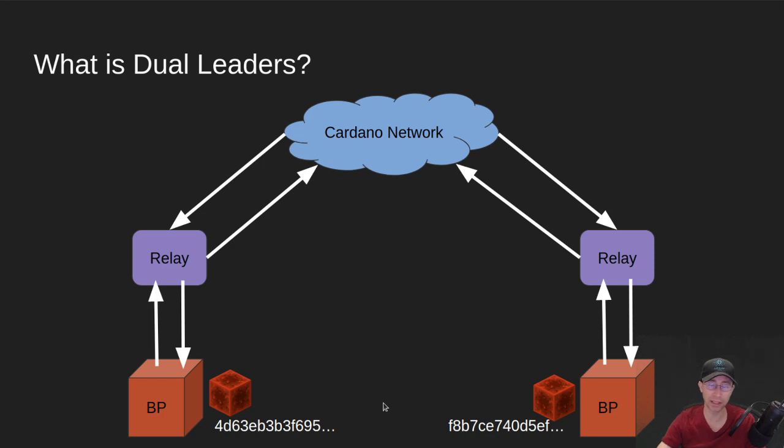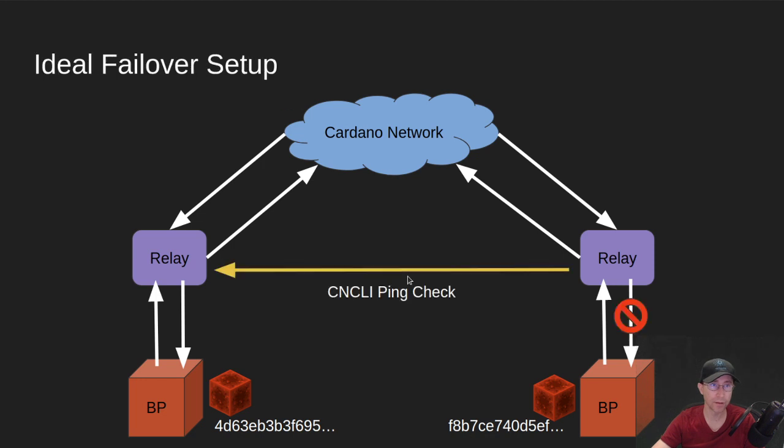Now, if the network is completely clear and not congested at all, it's highly likely that these two block producers will produce the exact same block. So if you want to run dual block producers where one is a backup to the other, you have to put checks in place to make sure that one of them doesn't get out to the network, except in a failover scenario.